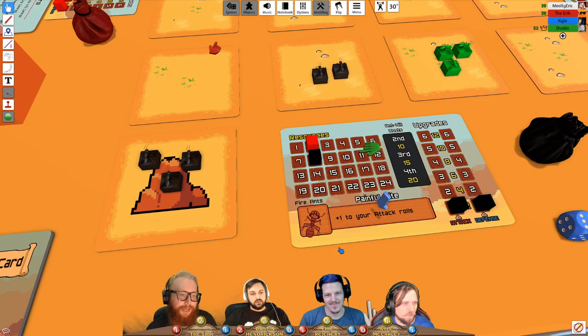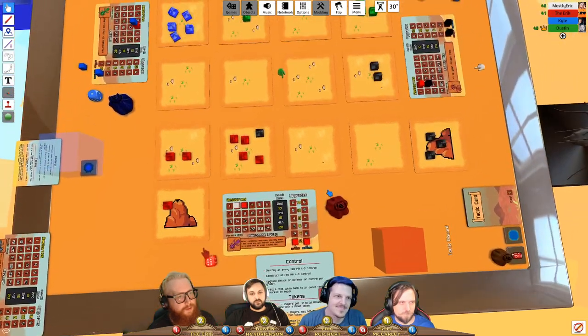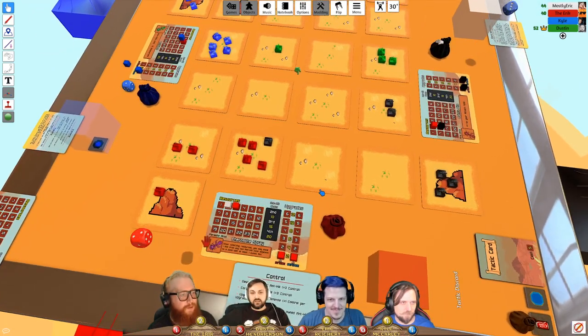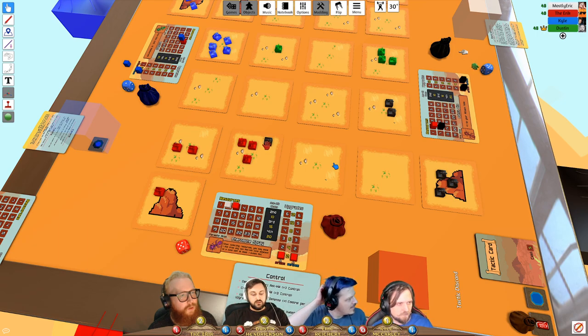Control point tracking is reviewed. Eric has done five upgrades, giving five points — not seven as he thought, since there are no starting points. Another player counts their upgrades. They move to the next round: collect resources, spawn ants. Dustin decides his movement and the group picks their order tokens.